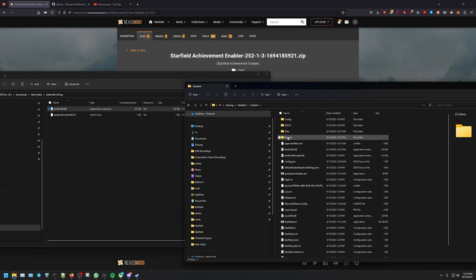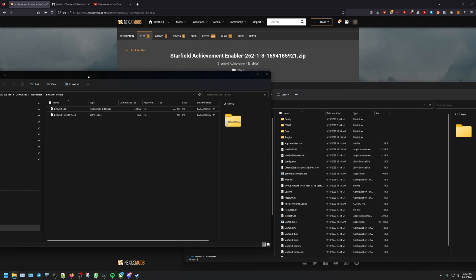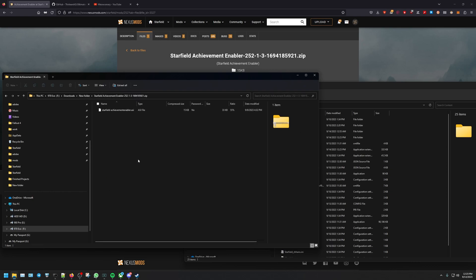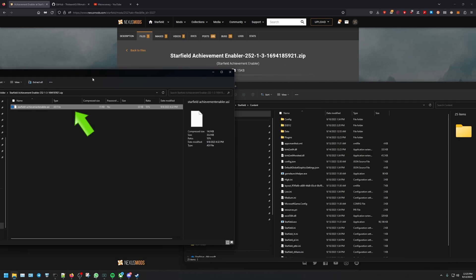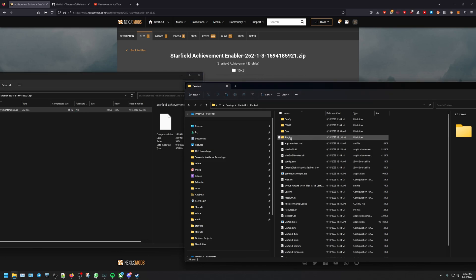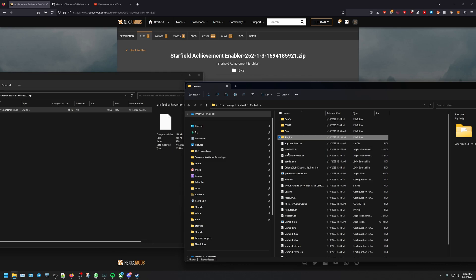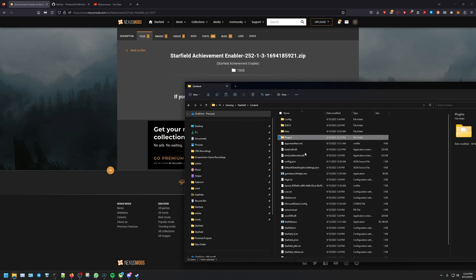Go ahead and paste — it's in there. The next step is to create a folder called 'plugins'. Once we have the plugins folder, go back to Downloads, go to the Starfield Achievement Enabler zip, and copy the ASI file and place it into the plugins folder. Now it's there. Double-check: we created the plugins folder, put the ASI file in there, downloaded the k2w64 DLL from GitHub, and renamed the original.